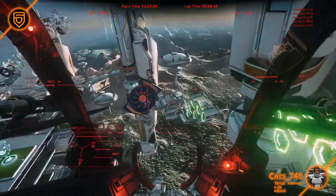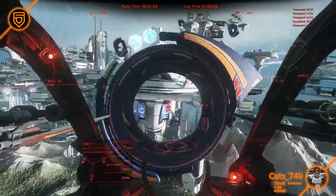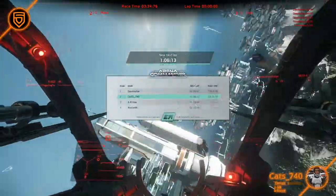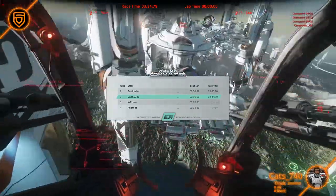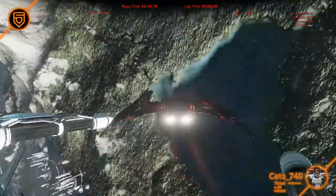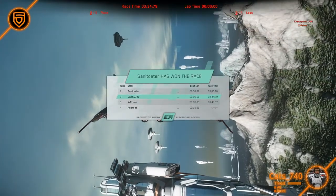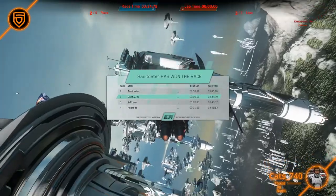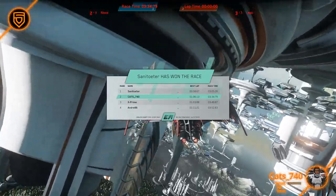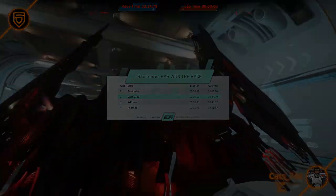We have a beautiful view right now of the right-hand corner of X-Prime's ship, and then here's Sanitoter — still out in front. It looks like Sanitoter has finished with 3 minutes, 5 seconds, 26 milliseconds. 3 minutes, 34 seconds, 79 milliseconds for Katz and that beautiful blade — so we're going to be seeing the blade come through one more time. And X-Prime with 3 minutes, 48 seconds, 87 milliseconds. And Andre with 3 minutes, 51 seconds, 83 milliseconds, just barely getting in at the very end of that race.